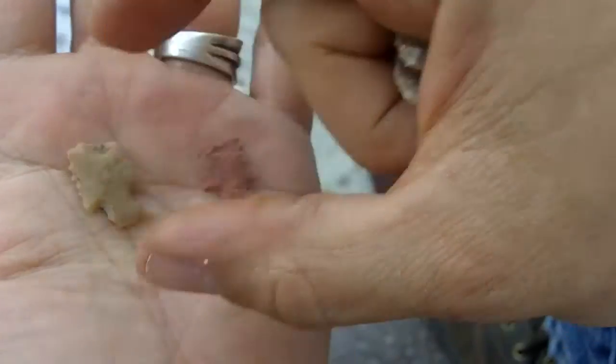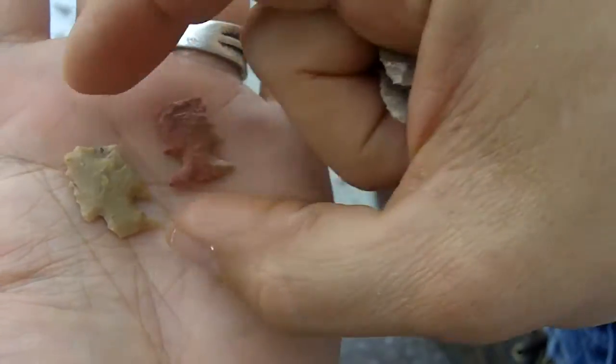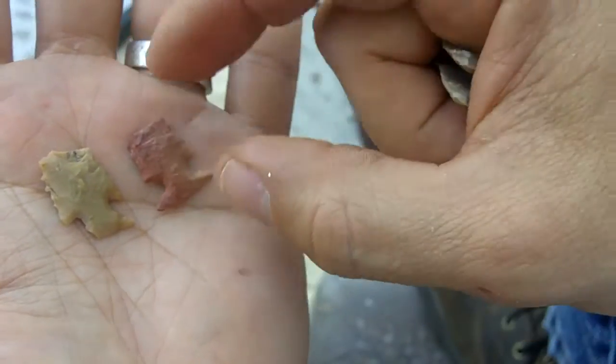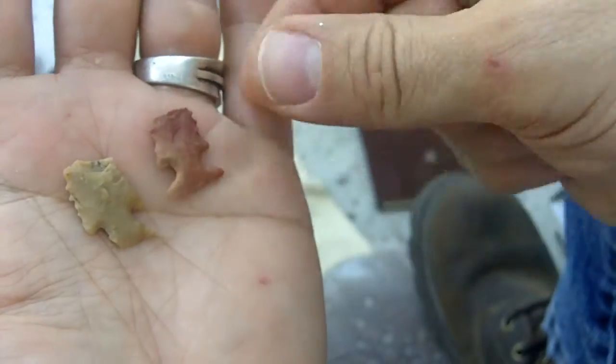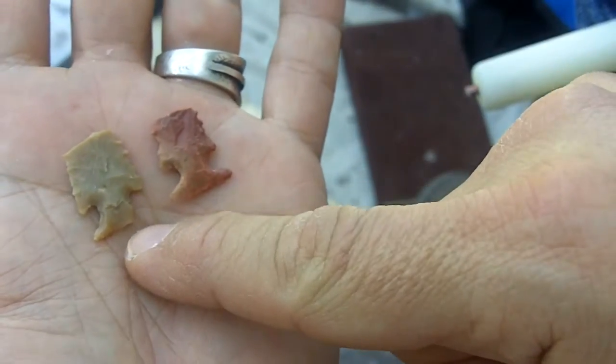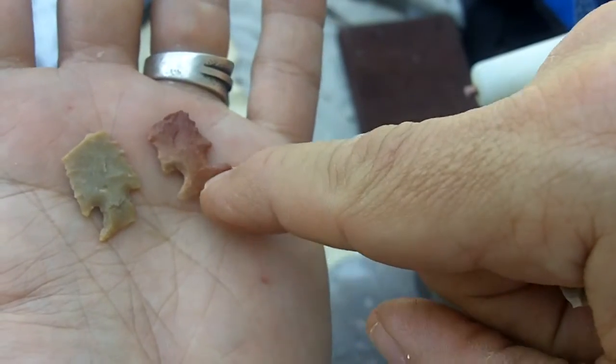My ultimate goal today is to make some of these. These are Scalorn type points — these are real artifacts. The tips are broken off, of course. But I'll be making an archery set for myself, and I'm going to be using this type of arrowhead.